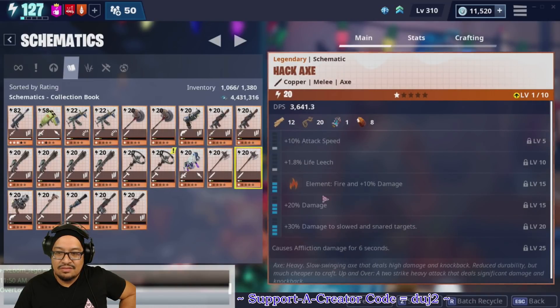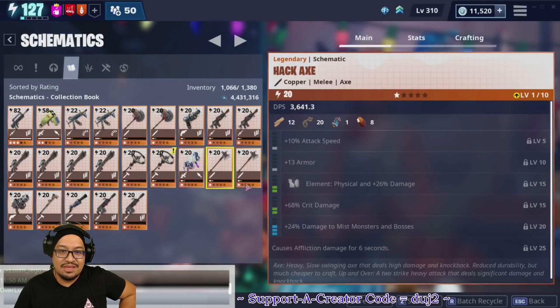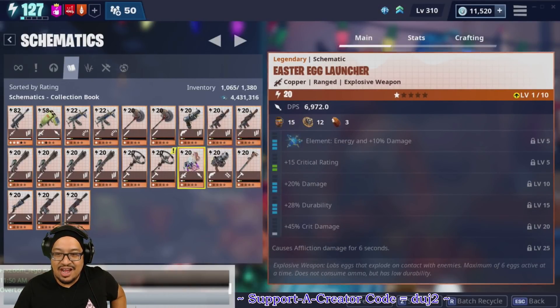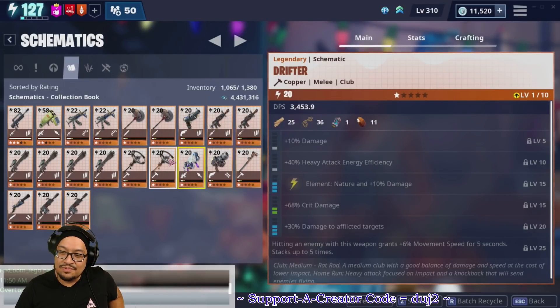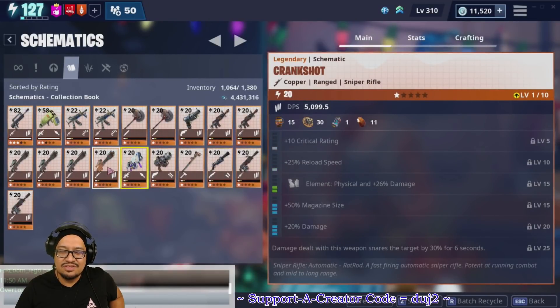Looking at perk quality: one Hack Axe has uncommon/uncommon/common/rare/rare while the other has common/common/uncommon/uncommon/rare, so the better-perk one gets collection booked to save perk-up. Easter Egg Launcher — saving it for now. The Drifter — hitting an enemy grants +6% movement speed for five seconds, stacking up to five times for 30% total. One has critical and one has movement — since it's a melee weapon, I want to keep the movement one.